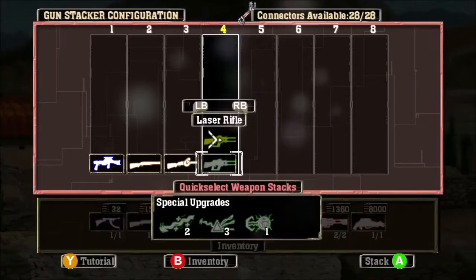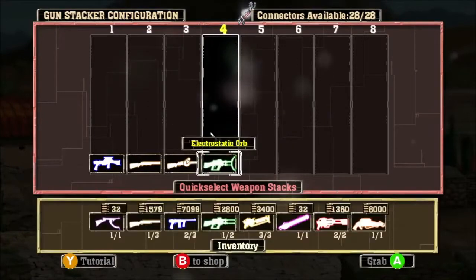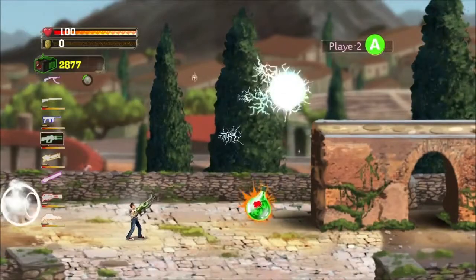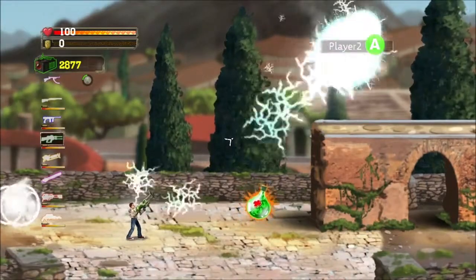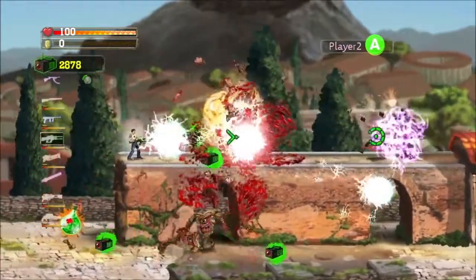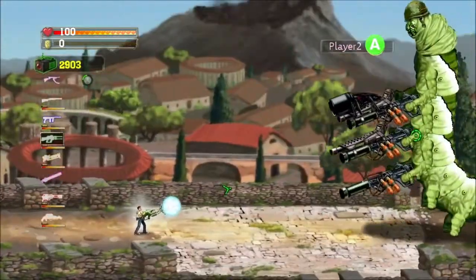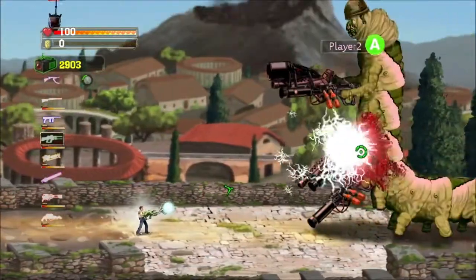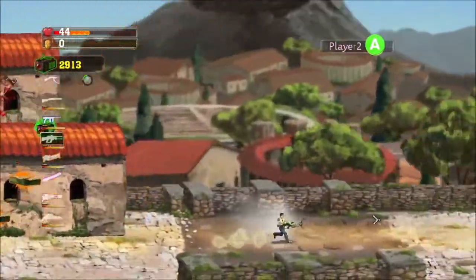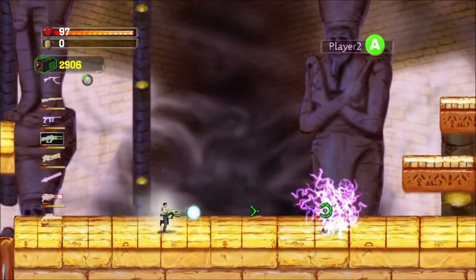The electrostatic orb upgrade is a charge weapon that fires an intensely hot mass of electrical energy. The longer you hold it, the further it travels and the stronger the orb becomes. The result is a monster-jibbing, death-dealing juggernaut that's only stopped by the biggest creatures in the game. It can be used strategically by firing behind you to cover your back, or to thin deeper ranks of oncoming hordes.